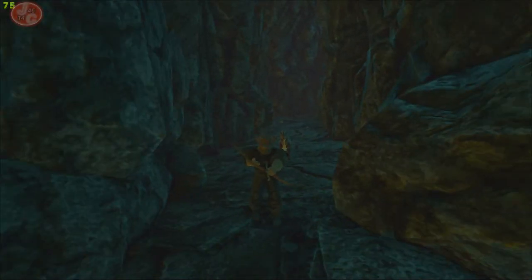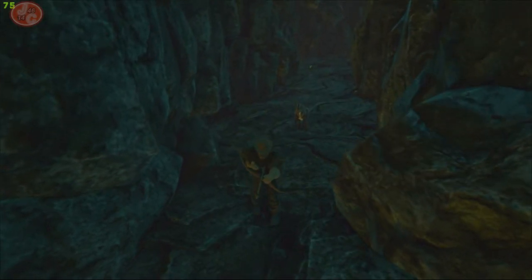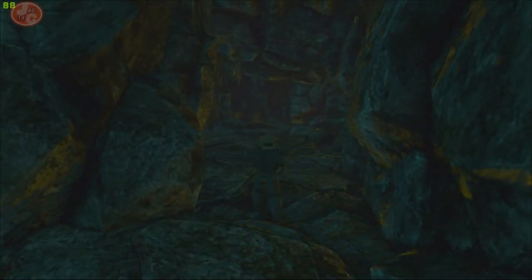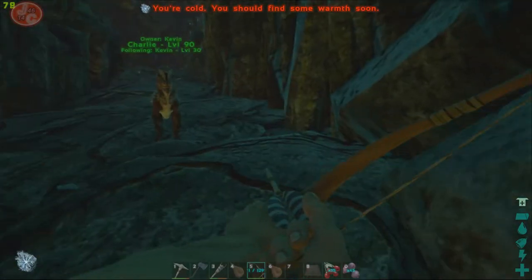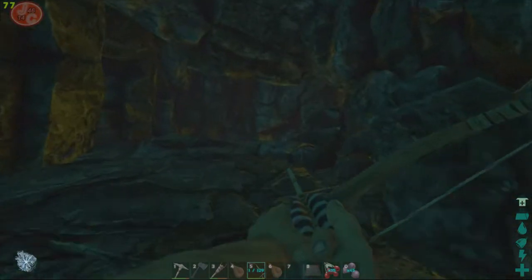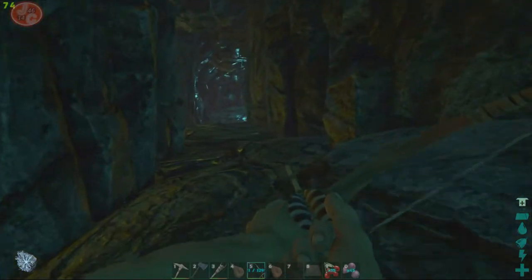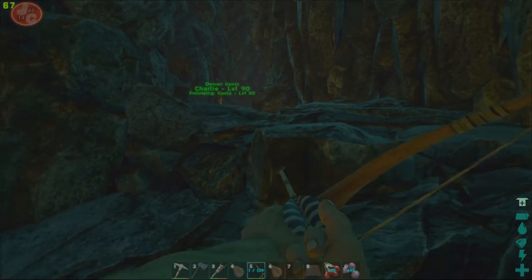Hello guys, today we are at cave dwelling. Holy schmucks, this looks scary as fuck. We've decided to bring along Charlie the Dylo. He's our highest level Dylo and we can get quite a bit of experience and gear from this cave.